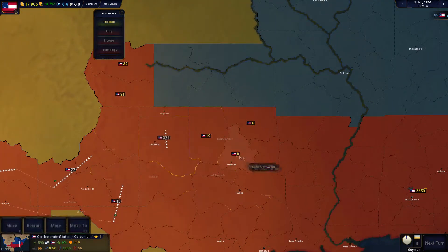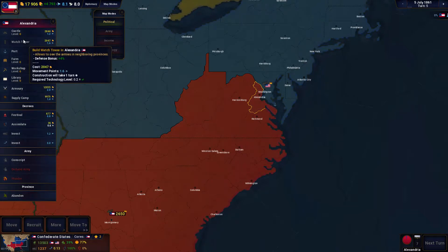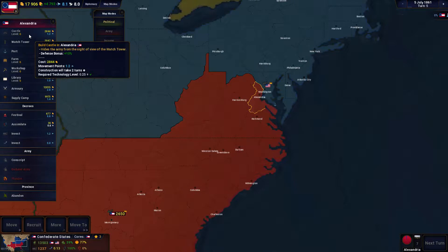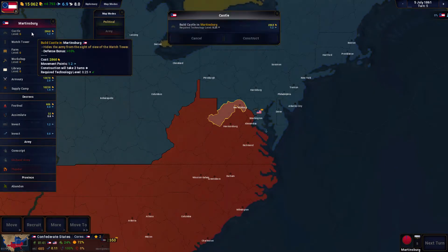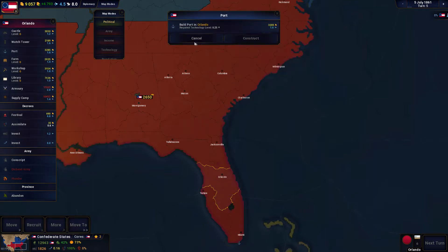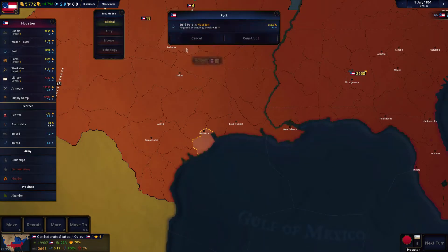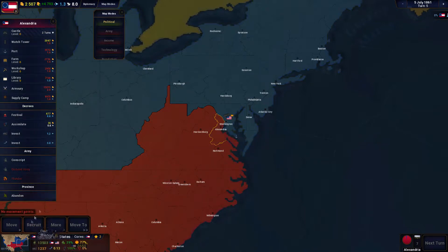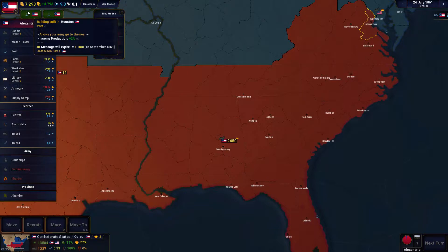We need to hold the line as much as possible because the Union is going to come at us with quite a few troops. We're going to build a watchtower — watchtowers give sight of neighboring provinces and a 10% defensive bonus. We'll construct one in the most threatened areas and also throw in some ports to give us sea access. We need one in Houston as well. We're also going to start building farms — let's hit next and see where we're at. Alright, our ports are built.